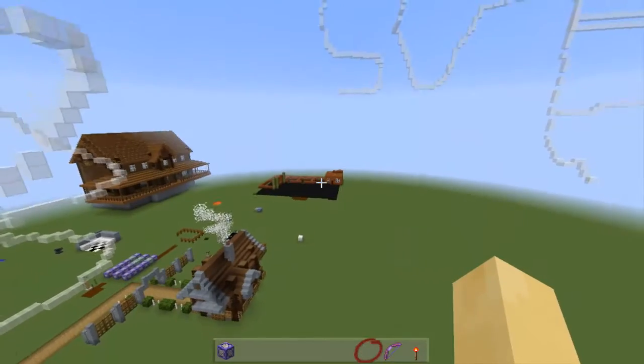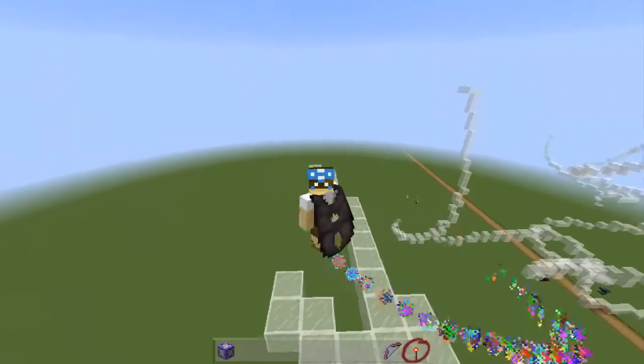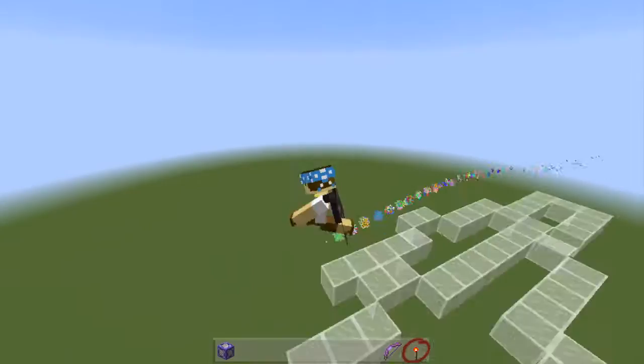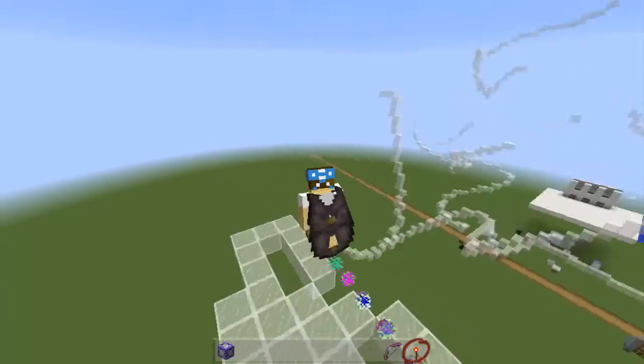You can definitely use this in creative too — you can write this in creative as a block placer. This is an easy way to place blocks. You just run and it sets the blocks for you, and you can make kind of a platform or something. I mean, I don't know why you'd want to because we've got fill, but it's just a fun thing to do.